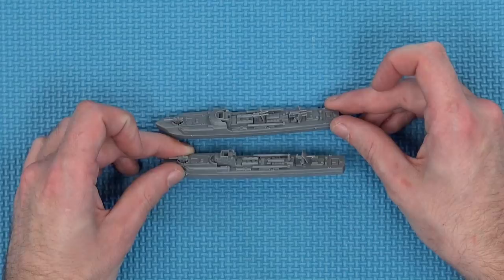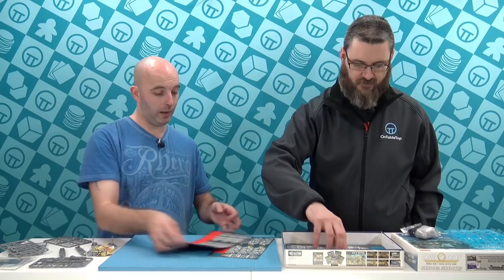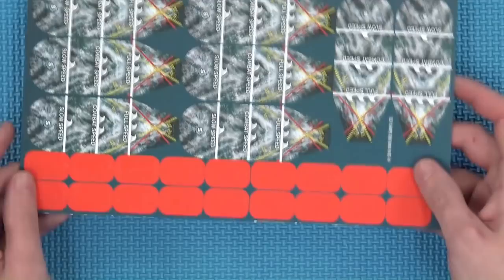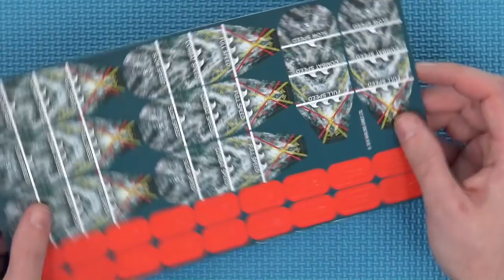We also have tokens — quite thin card tokens — and speed markers: slow speed, combat speed, and full speed, with arcs on the front as well. There are red ones too, though we'd need to read the rules to understand those. The centre folds out so you can move it up and down the card as a tracker.